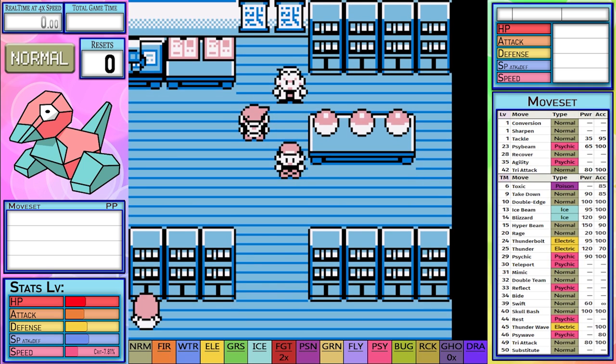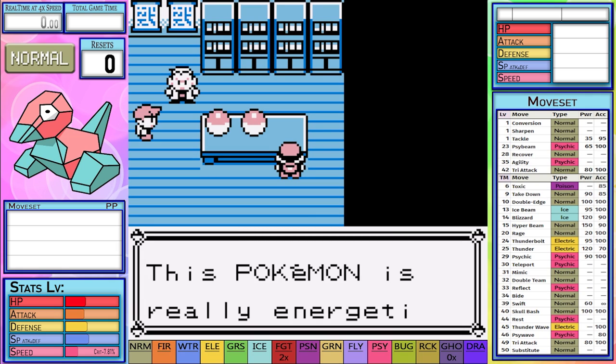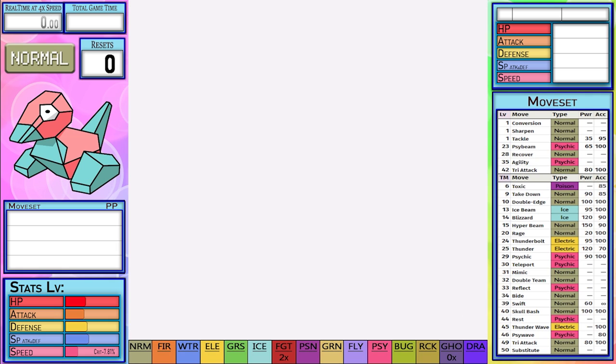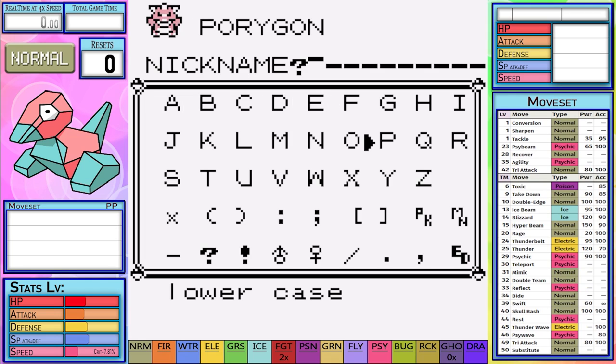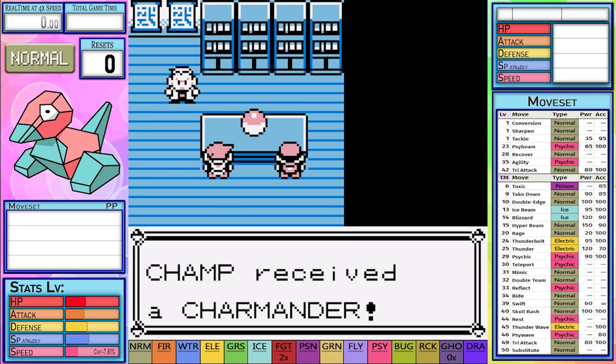Porygon can't learn any rock or water moves to take advantage of Charizard's greatest weaknesses, and Charizard is also the fastest of all the starters, which will be a big problem for the slow Porygon. I give it the nickname Polygon — the best I could come up with — and I make sure to pause the game and reset Porygon's stats to give it perfect DVs before starting.